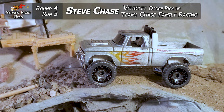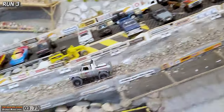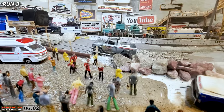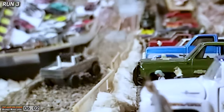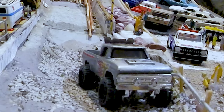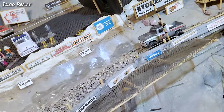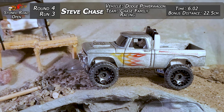Run three — Steve Chase, Chase Family Racing, taking that Dodge Power Wagon. This thing looks amazing — look at how big it is and that great paint job. He's down and that thing is fast, bouncing around, over the logs — I think he was on two wheels. Coming over the finish line with a 6.02 time, which is really fast. Came down into the trap with a good bonus distance of 22.5 centimeters. In the replay, he's bouncing the thing all over the place, up on two wheels over the finish line, throwing rocks everywhere, getting some air off the tires, then slamming down over the line into the trap. Chase Family Racing, Steve Chase: 6.02 time and 22.5 centimeters.